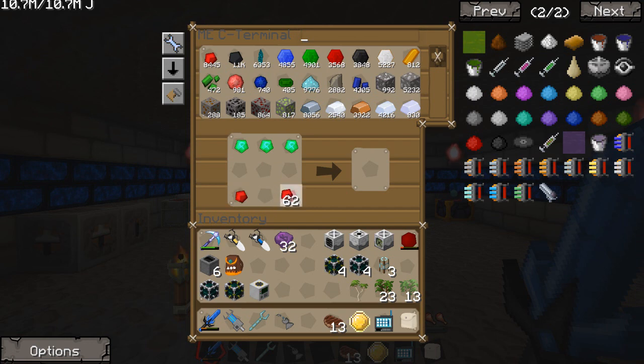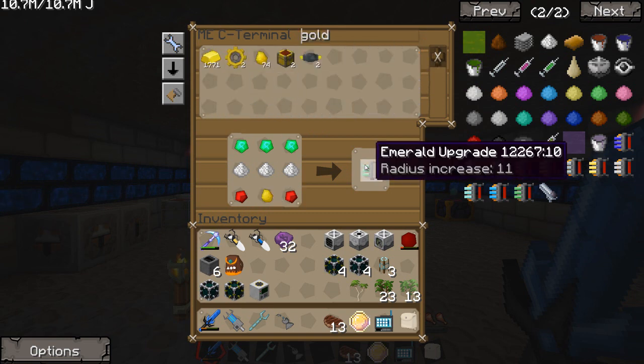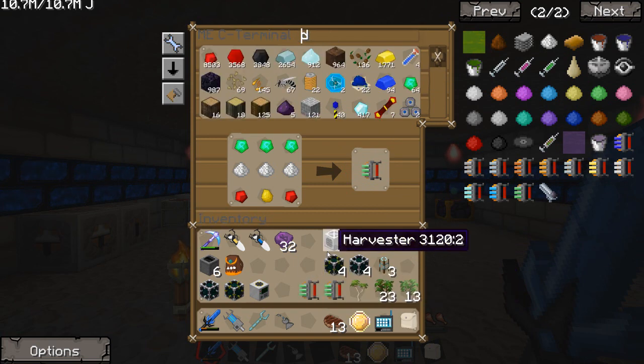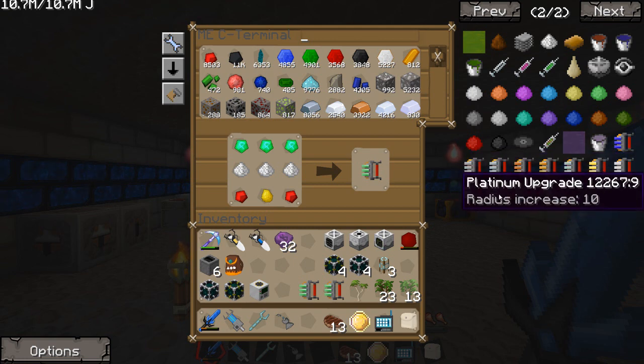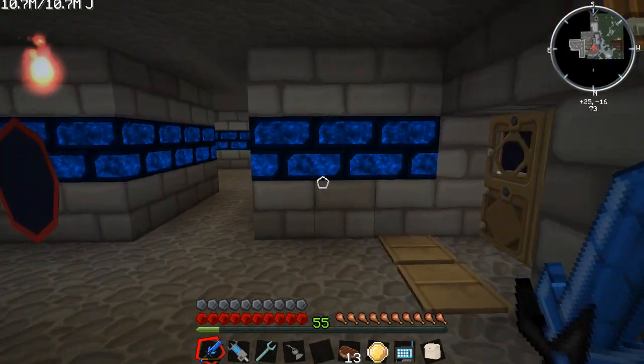Let's grab our redstone, the raw plastic which goes there, and do I have any golden nuggets? I do — perfect. So let me grab two of these emerald upgrades. And then I'm going to do a lower tier one. Should I? You know what, let's just stick with this one — we'll do three of those. That should be fine, as long as I set this up properly.